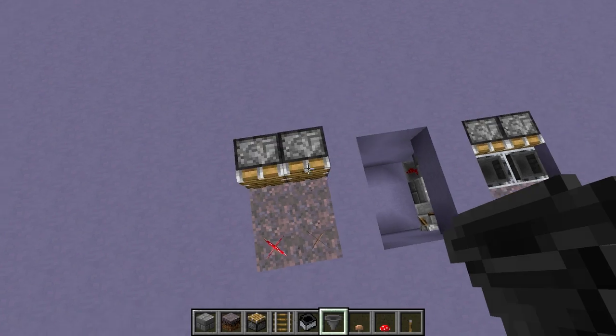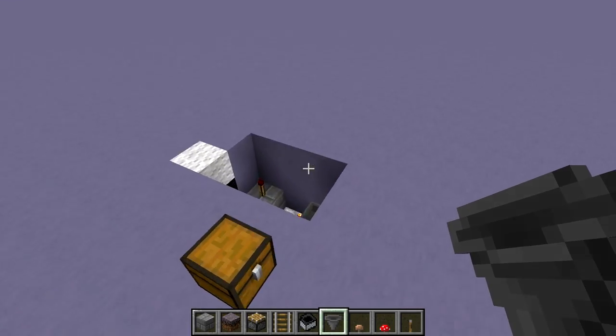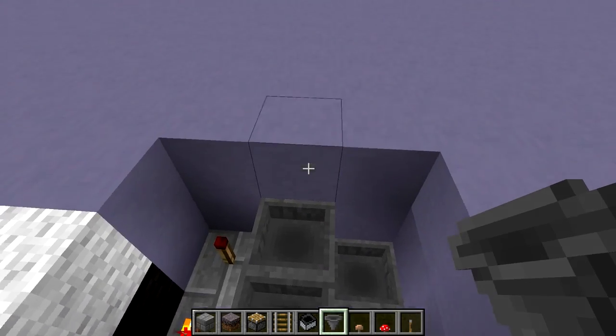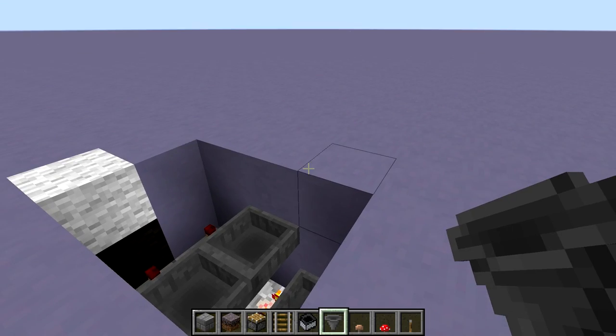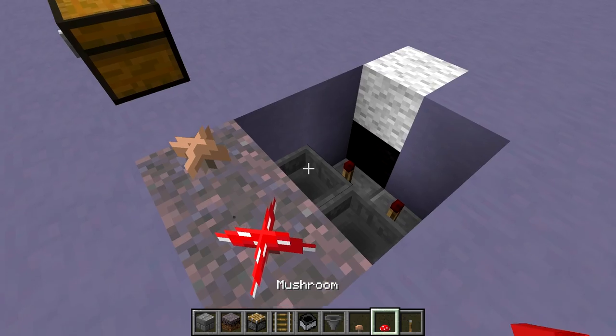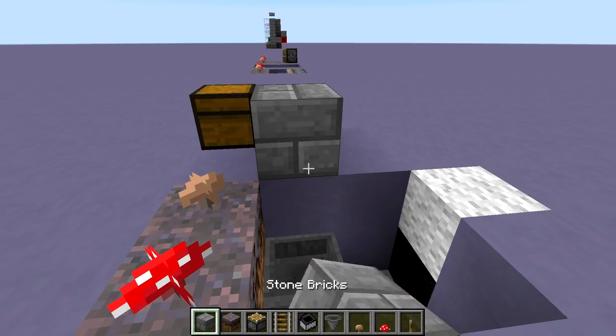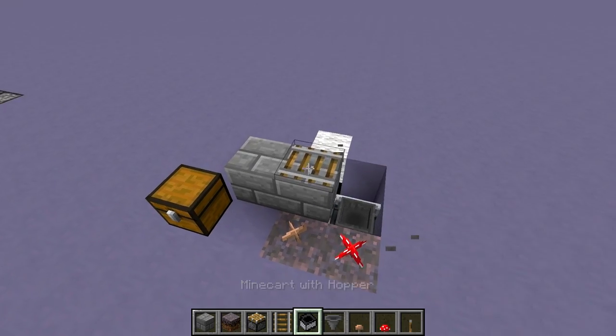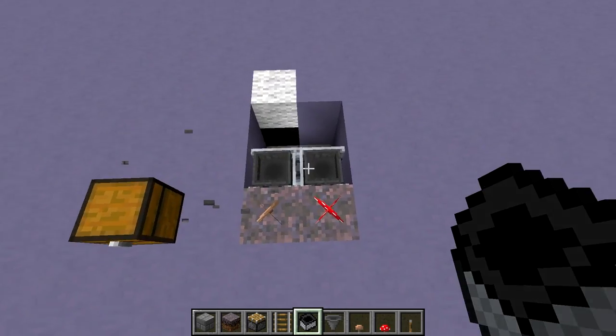The automatic hopper output system is a little bit more complicated. We're going to place two hoppers right above the comparators facing in the direction we want the items to go — in this case they're going to be output to the right. Then we place two mycelium with our seed mushrooms on them. And then we want to drop our hopper minecarts right on top of the hoppers — we place our rails, hopper minecarts, and then just break the block underneath them so it falls nicely on top.